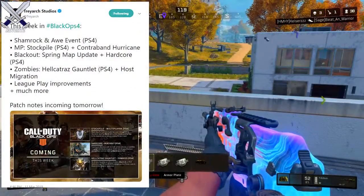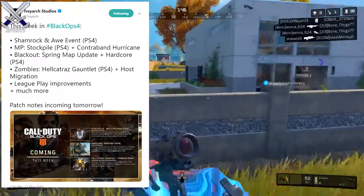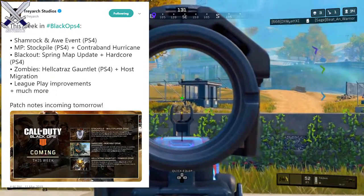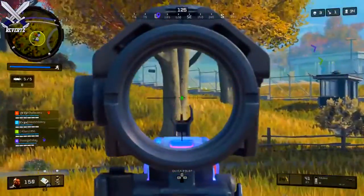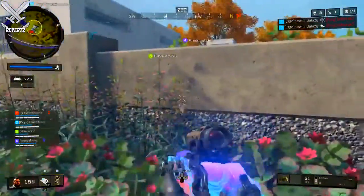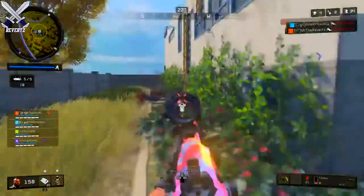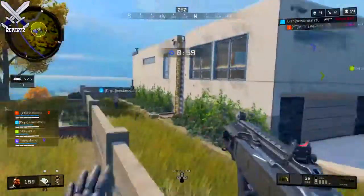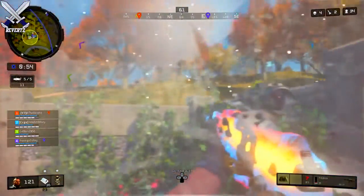Here on screen is a full list of what's gonna be coming this week. We have the Shamrock and All event for multiplayer, and there is a new game mode called Stockpile, which is basically Fracture from Black Ops 3. Fracture was super fun — whenever you kill someone they drop these red little fracture balls, and every time you capture one and deposit it to your goal you get one point. You can hold up to 10 of these and deposit them all for a big lead on the other team. It's a really fun, hectic game mode and I'm really happy it's coming to Black Ops 4.